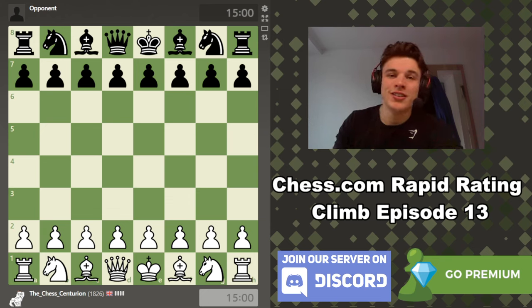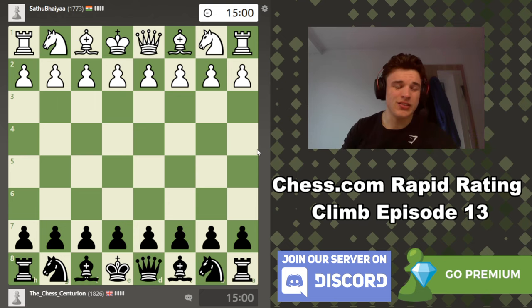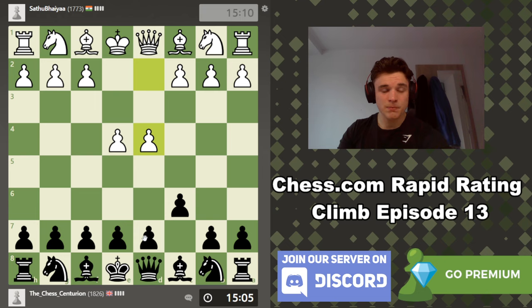How's it going guys? It is episode 13 of the Chess.com Rapid Rating Climb. I assume we're going to have the black pieces this game, because I think we've had white the past few games, and we have a drop in rating. My past couple games have not been great. The playlist will be linked below if you want to see the previous games. I thought it would be a bit easier to get to 2000 ELO, because that's what my over-the-board classical rating is, so my online rapid should be higher than that in reality. But I've got to prove it.